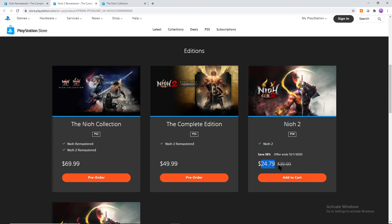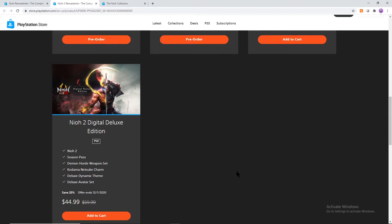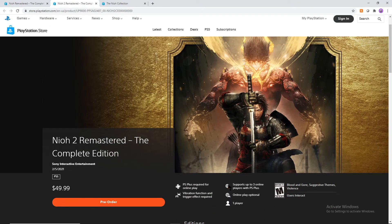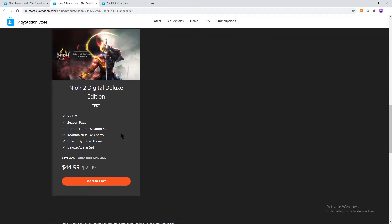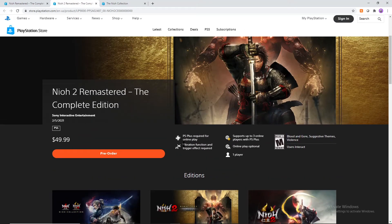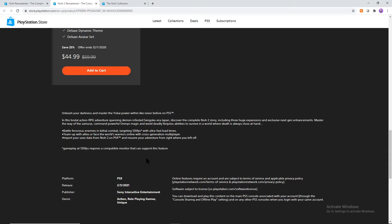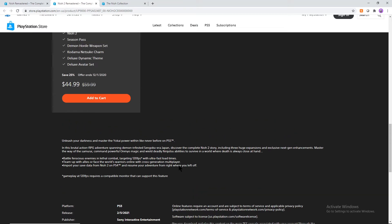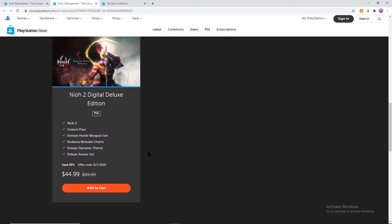The original Neo 2 game without all the extra stuff is $25, ending the day after this video comes out. The deluxe edition on the PS4 is also discounted. You have the Neo 2 digital deluxe edition and the Neo 2 Remastered edition, which I think is a cross-gen bundle. If you get the digital deluxe edition, you might be able to play that on the PS5 technically for cheaper. However, you might not get the trigger effects and you might not be able to play it in 120 frames, since you'd technically be playing the PS4 version.